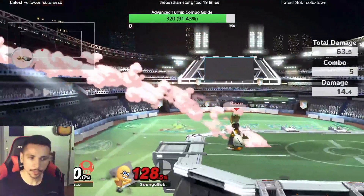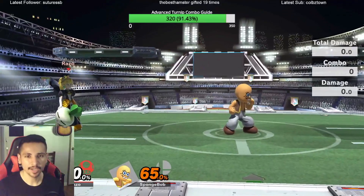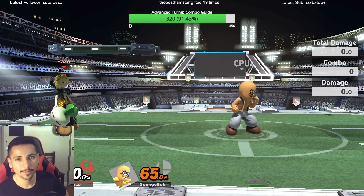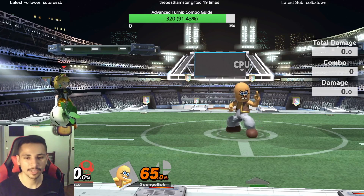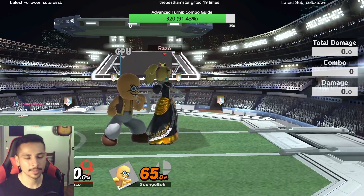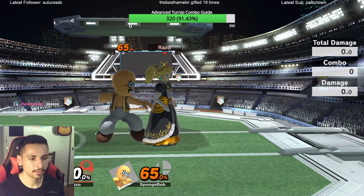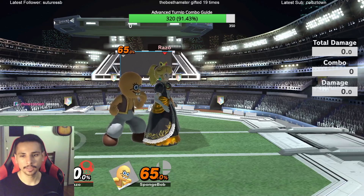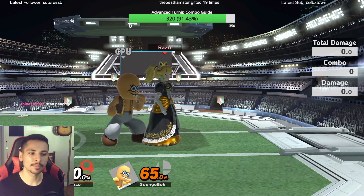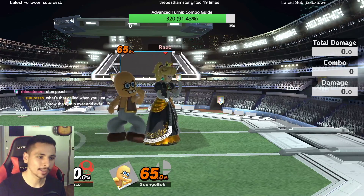If you look at what's happening, doesn't it remind you of Fox from Melee with his waveshining across the stage? Fox finishes it with up smash, but Peach finishes it with back air — and that's still pretty good because Peach back air once you get them offstage, she has very good edgeguarding tools: float, turnips, toad, back air at the ledge. Just being at the ledge versus Peach is already really scary, so getting your opponent offstage with back air is just insane mileage.